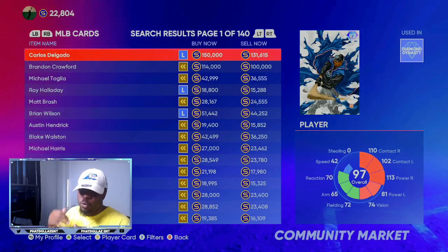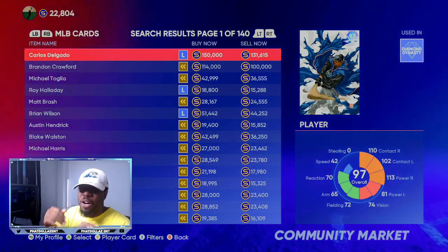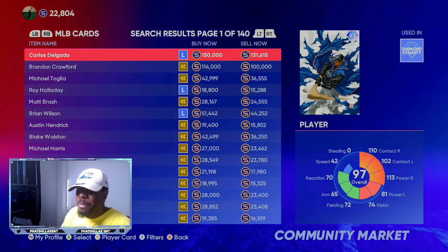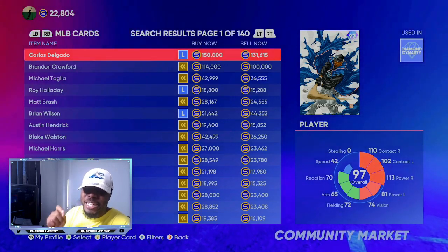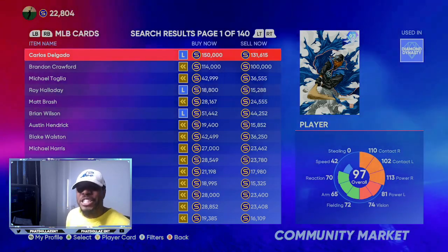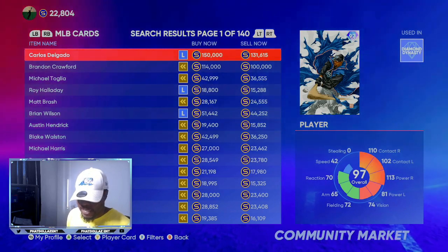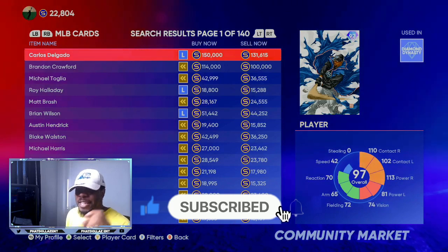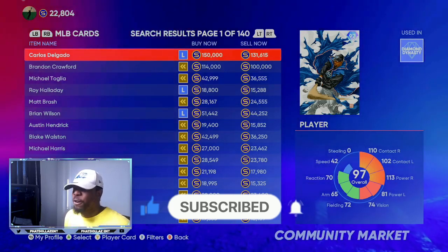The first thing you want to do is monitor the market and see the hype of the cards. Right now we are on the marketplace. What I am going to be looking for is 75 overalls and 76 overalls. I'm going to be doing the exchanges — exchanging 75 overalls and 76 overalls. You can either take 10 75-overalls or 8 76-overalls and give yourself a gold player.